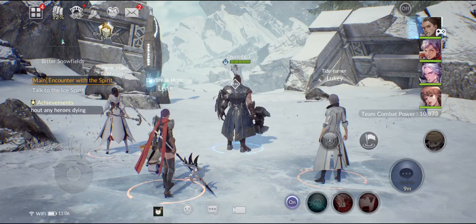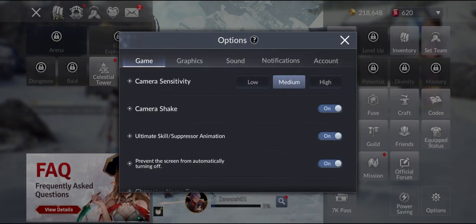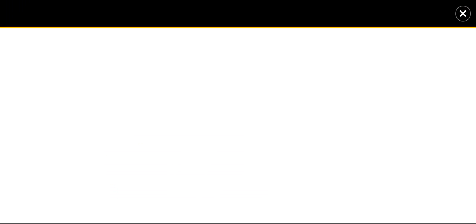In order to claim your coupon code, click on the top left corner on the menu icon, then click on Options at the bottom of the screen. After that, go to Account and then click on Use Coupons.